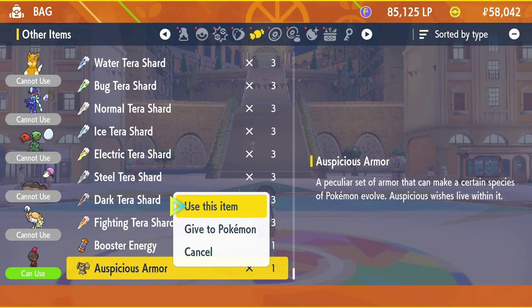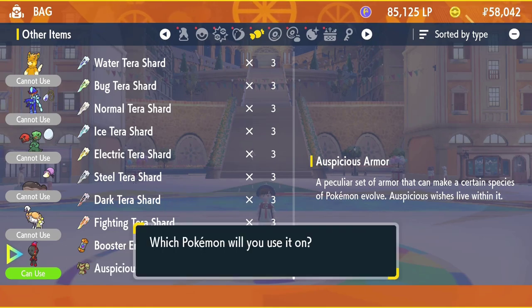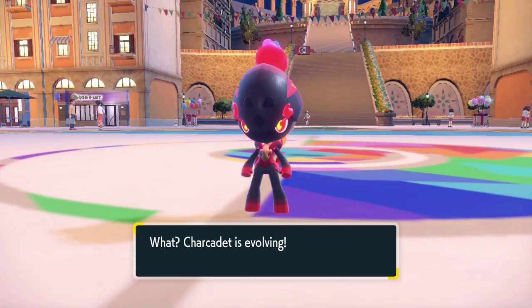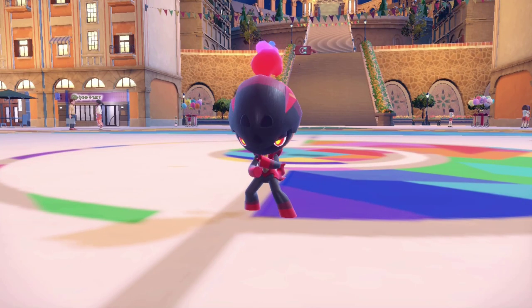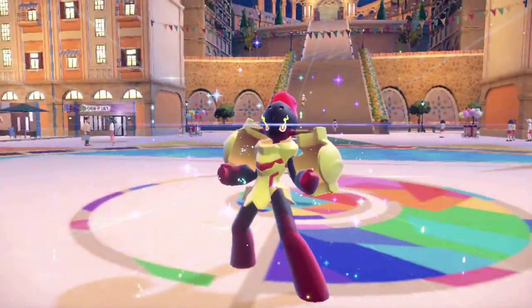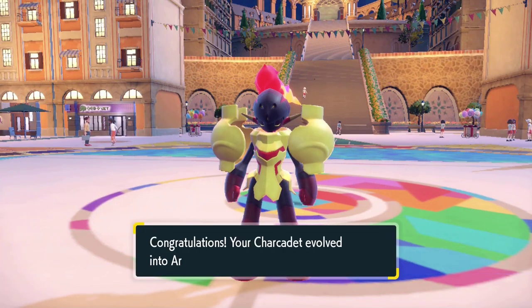After that, simply use your evolutionary item on your Charcadet just like you would an evolutionary stone. I'm playing Pokemon Scarlet version, so my Charcadet is going to evolve into Armourouge using the Auspicious Armor. And if you're playing Pokemon Violet version, using the Malicious Armor on Charcadet will evolve him into the better evolution, Cerulege. So if anybody wants to trade me a Cerulege from Violet version, I would be more than — never mind, I can't even afford Nintendo Online.